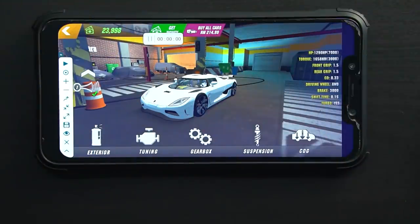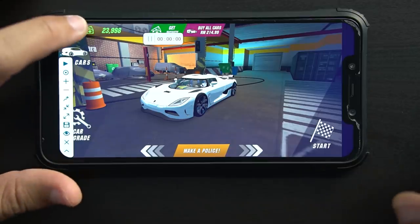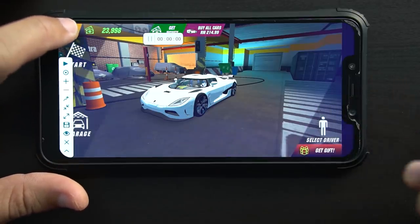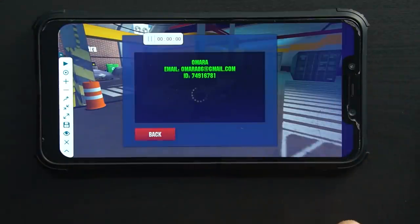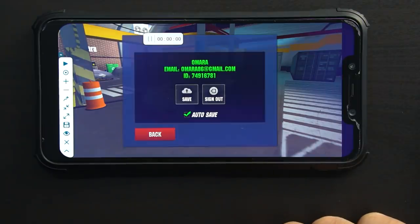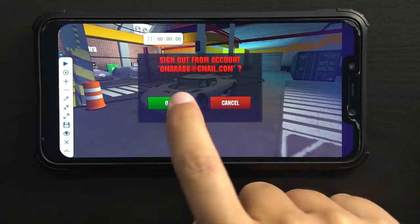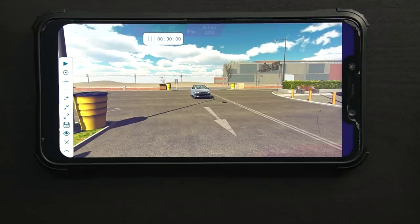Okay, how to do it? Before that, I would like to use a zero account, so I will save it. Okay, sign out. So we will use an empty account to experiment. Oh, the car is ugly.